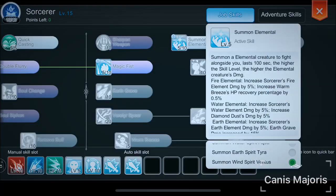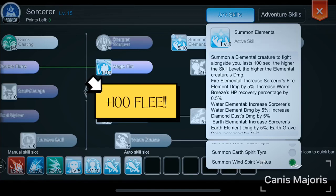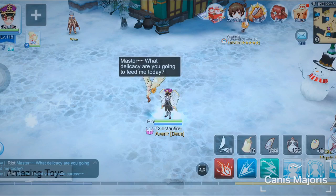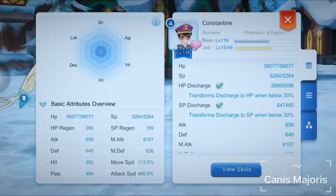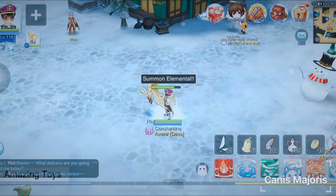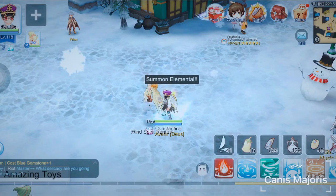Another skill that increases Flea is Summon Elemental. However, the skill does not provide any description of Flea increase. Out of the three elements, which are Fire, Water, and Wind, select Wind Sprint Ventus, and this will cause the Flea to increase by 100. Besides Flea, it also adds 1% wind damage at every level increment. The duration of the skill is 60 seconds and increases 10 seconds at every level increment. My initial status of 494 increases by 100 to 594 after activating Summon Elemental.